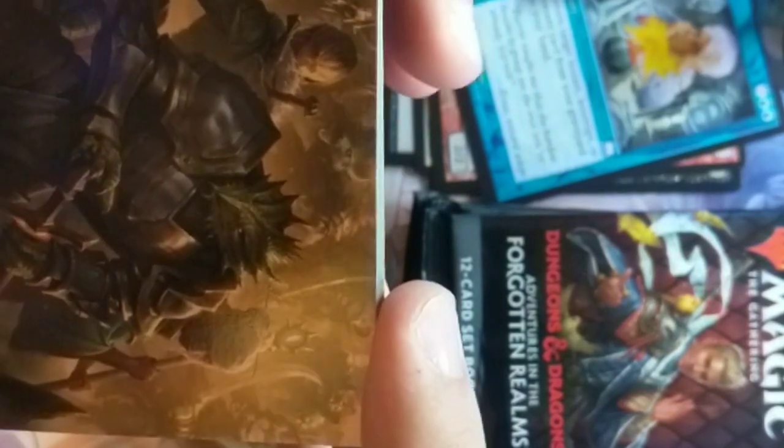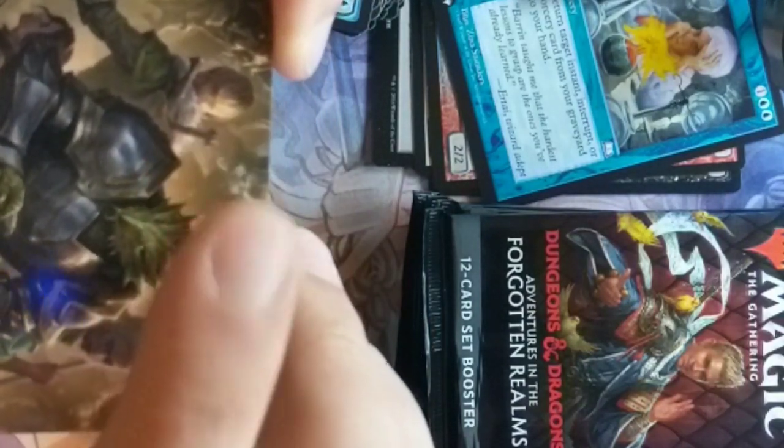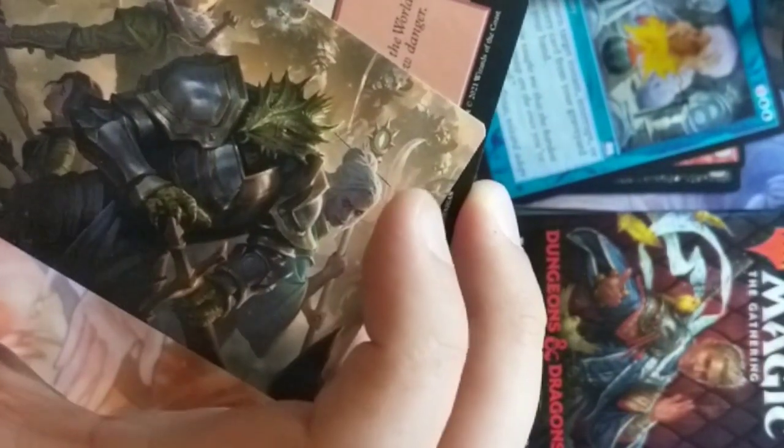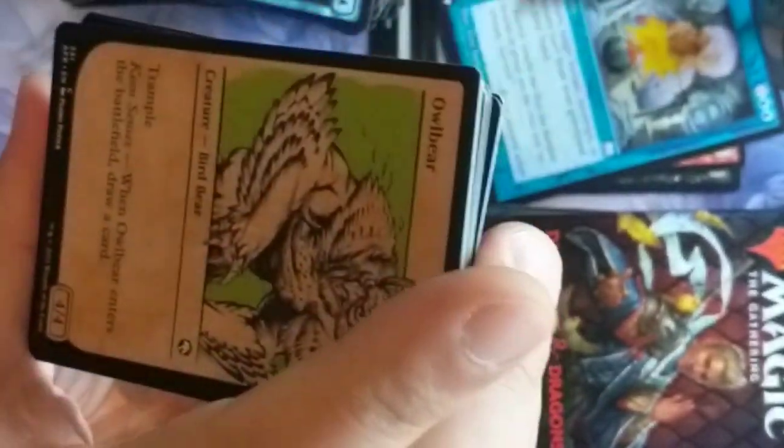We got a party with a dragonborn — looks like a green dragonborn so it's not Nadar — a cleric, and a ranger. 'You Come to the Gnoll Camp' by Billy Christian. Yep, party going to the gnoll camp. In the background there's all the gnolls — the little hyena jackal guys. Another owlbear — and an owlbear. A little blue dragon.